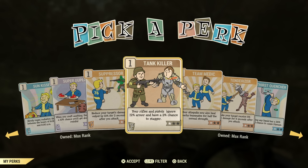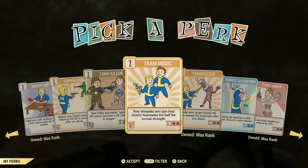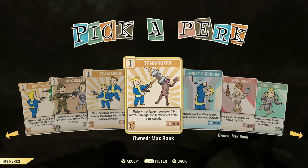Tank Killer is a great perk to have. If you're using pistols or rifles — I use this for my rifle build. It has a chance to stagger enemies and ignores their armor, which can be useful, but unless you have an anti-armor weapon, it's not as useful. Team Medic is a great perk card if you want to be a medic-type build. Say you've got friends joining events — throw on this perk card, and every time you use a Stimpak while they're close to you, they will get the benefits of that Stimpak, depending on how much you have this leveled up — up to 80% I think.